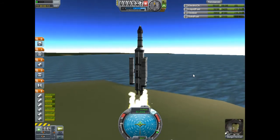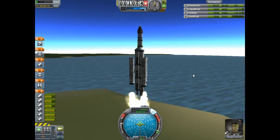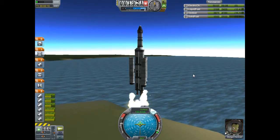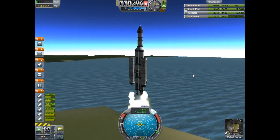Notice I have the Resources tab open on the upper right, and we're going to watch the solid fuel drain down. Once that hits zero, we're going to release the tanks of the SRBs.